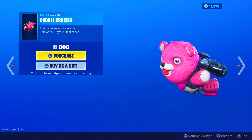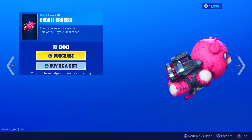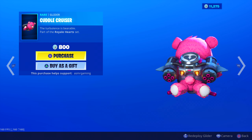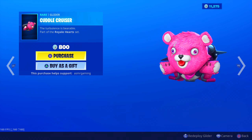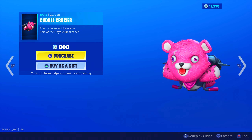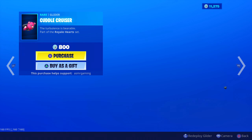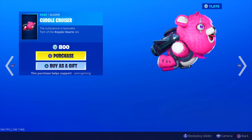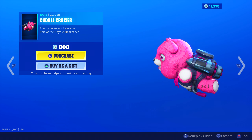Cuddle Cruiser has returned. The Turbulence is bearable. Part of the Royal Arts set. Very nice - I like the rocket, like jet pack here. That's cool. Very interesting glider for 800 V-Bucks. Usually the gliders are very basic, but look at this - it's literally like a teddy bear with a rocket strapped to it, and this is what you use to glide around. That's a really cool glider for sure.